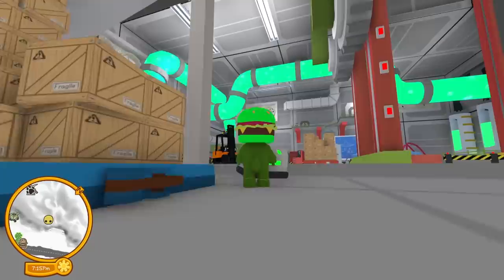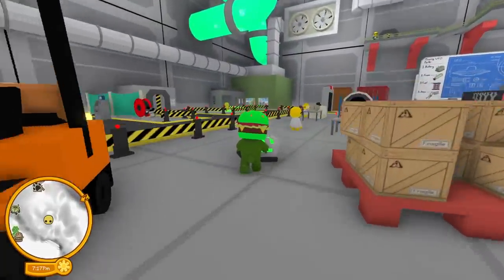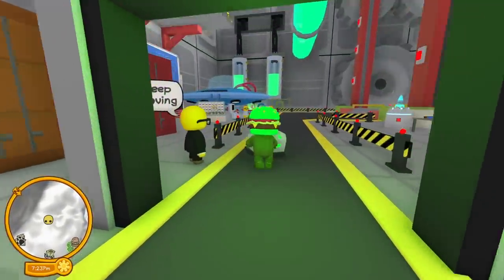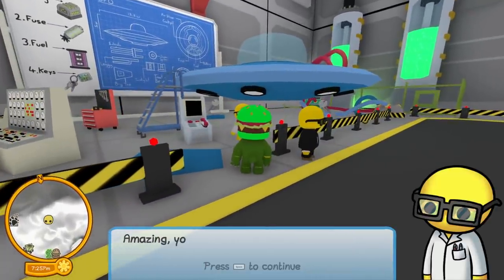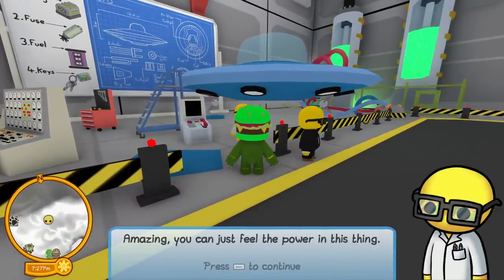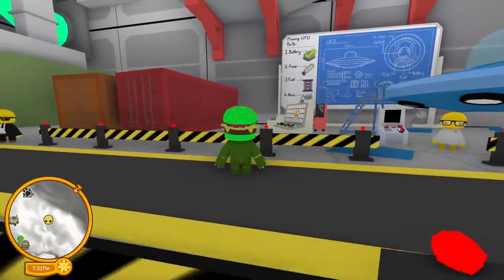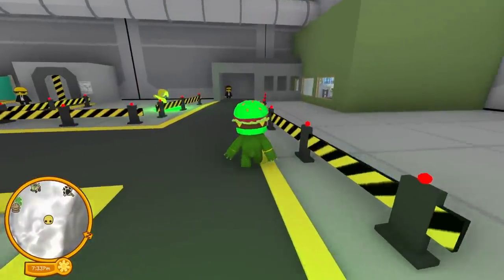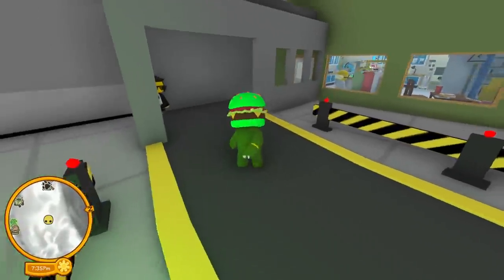I got the part! I'm laughing at the fact that it's in the secret base - how'd you guys lose this thing, that's kind of irresponsible. Oh, I go through the metal detector - I thought maybe I'd set that off. 'You can take this, amazing - you can just feel the power in this thing.' So we got the battery. We still need a fuse, fuel, and keys - are they in the facility?